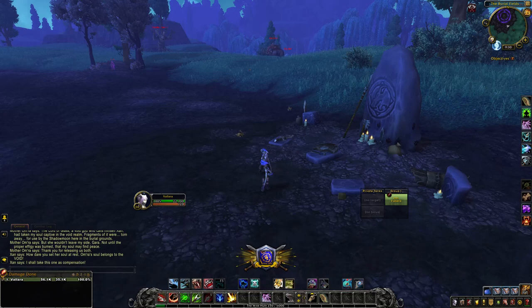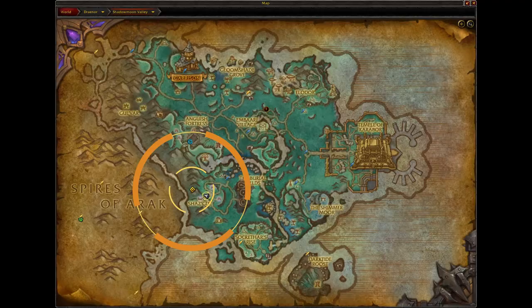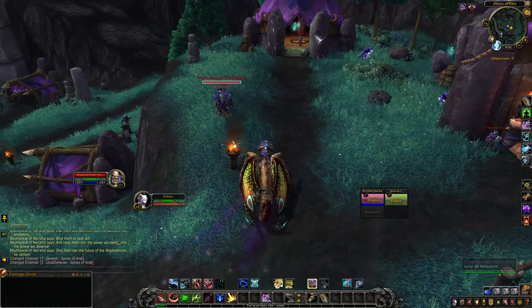Don't worry, I'll show you what to do to get him back. Step eleven: stay in Shadowmoon Valley and head over to the location on the left-hand side — we are looking for Shadowmoon Void Twisters. Step eleven: defeat a Shadowmoon Void Twister and loot a Void Lantern. Find one of those guys, defeat him, and steal his stuff. All right, we have a Void Lantern.